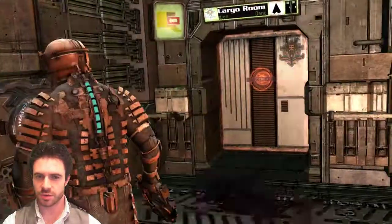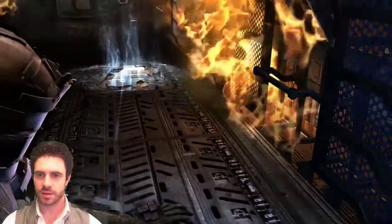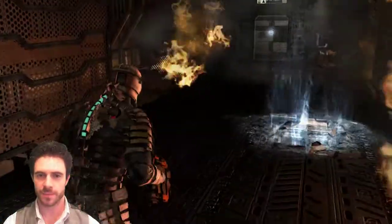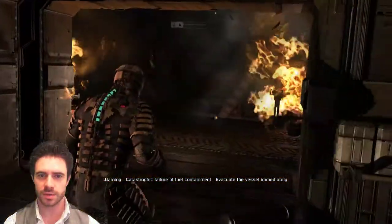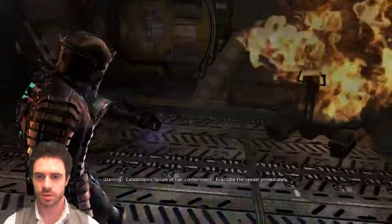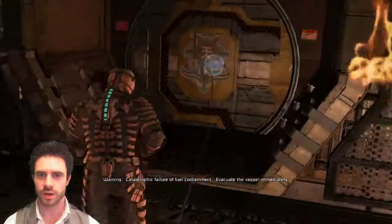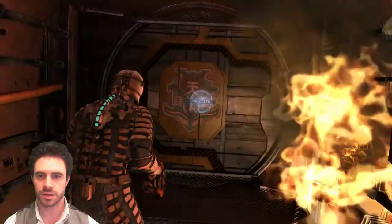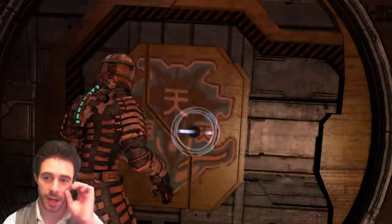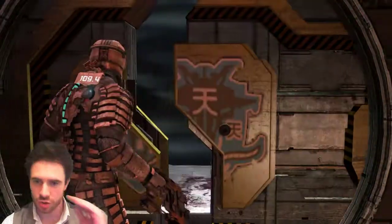Catastrophic failure. Oh, that's the worst kind of failure. Let's go back this way. We continue our Dead Space 1 adventure. There are so many explosions. This is not going as well as I'd hoped it would go. At least we've got ammunition and life and medipacks. We're in a strong position.